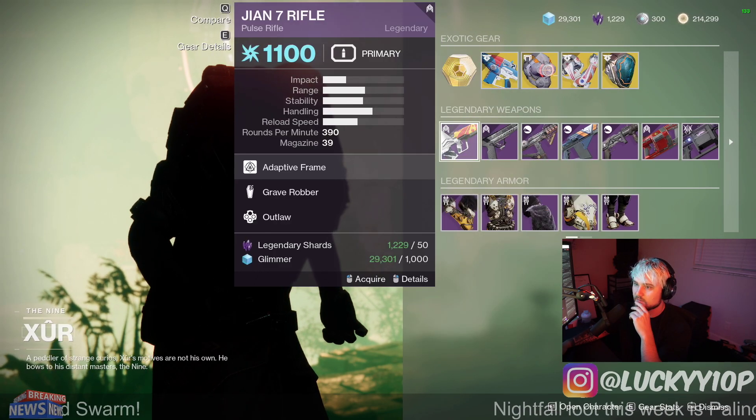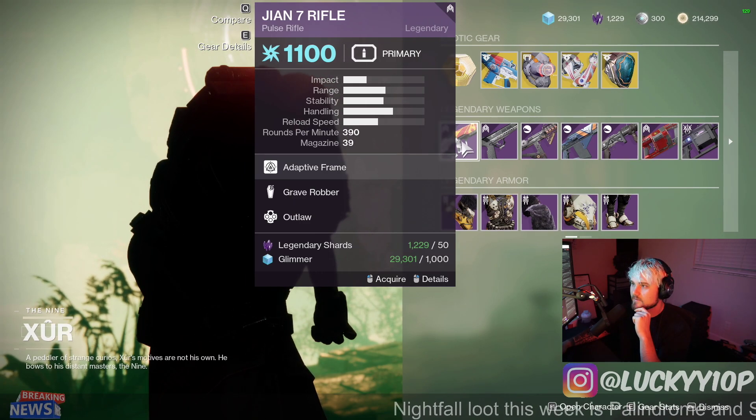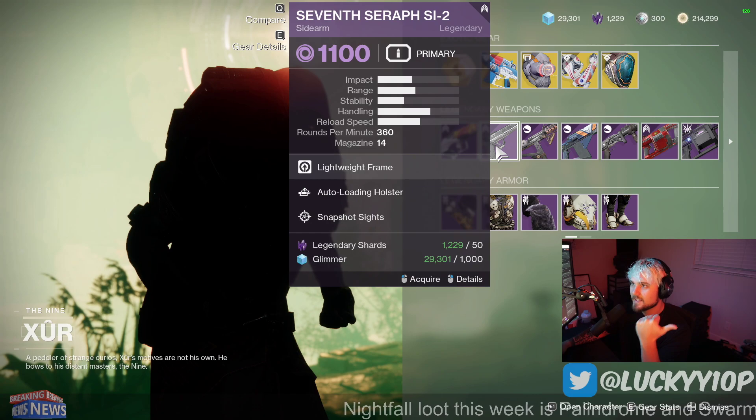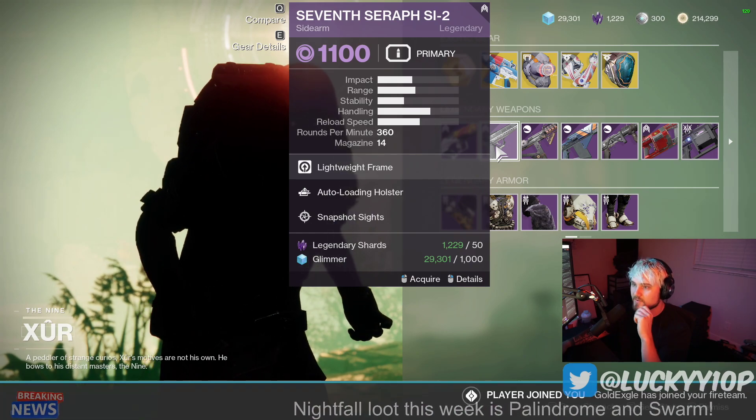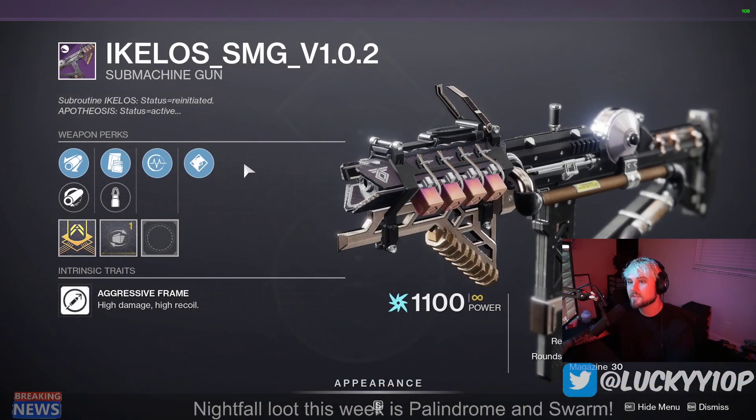Now let's go through the weapons. The Seventh Seraph is not a god roll — you don't really want Grave Robber on a pulse rifle. It's a pretty average roll with Auto Loading and Snapshot. The Ikelos SMG has Tap the Trigger, which is probably its strongest perk.